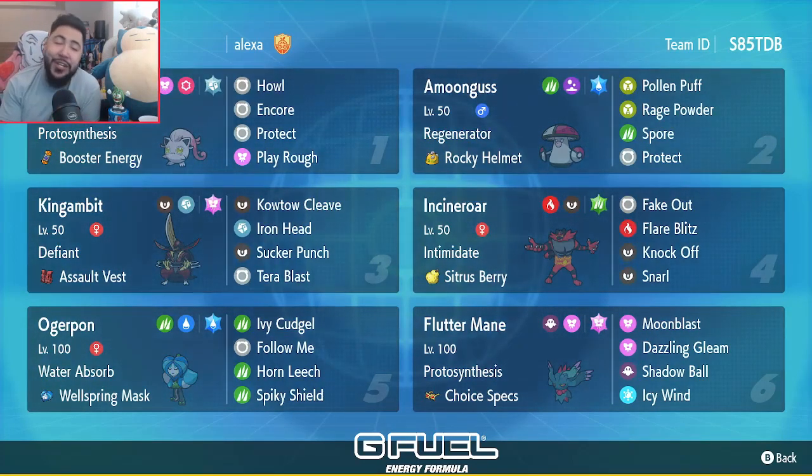Encore is such a good move. There are so many games where people just press Fake Out in front of you and don't know any better — you lock them into Fake Out, you lock them into a move that's not super effective, you lock those Ogre Ponds into Spiky Shield. It's just so strong. And Screamtail also has access to Play Rough, which once you get a couple of boosts, don't be surprised that Screamtail is going to be doing some decent damage, since Fairy is a very strong offensive typing.